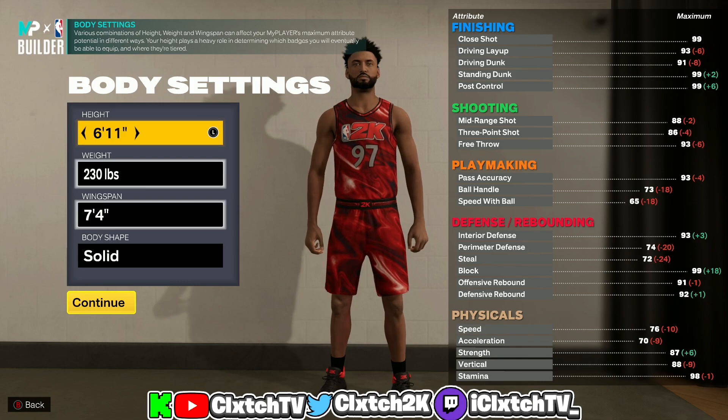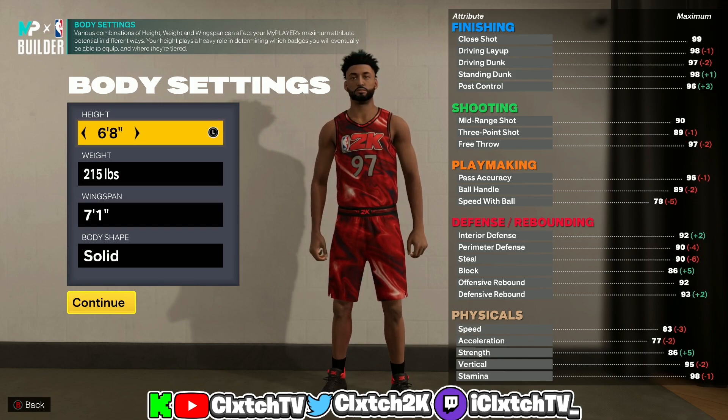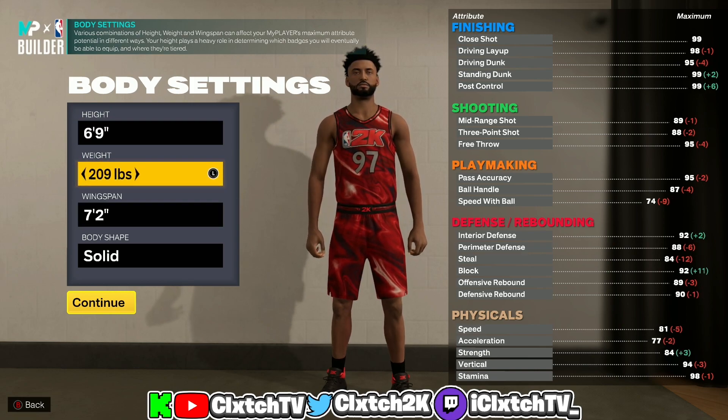You could also go 6'10". I'm not sure about 6'11" — I think 6'10" is the tallest. If you want to go 6'8" for Hall of Fame Quake First Step you could, but I'd go 6'9" because they do have the best badge tiers. The weight is 194 pounds because we do have an 80 acceleration.